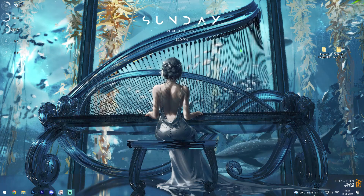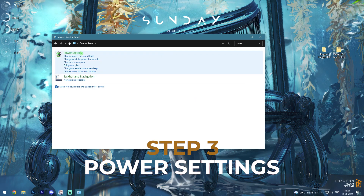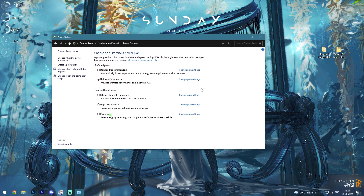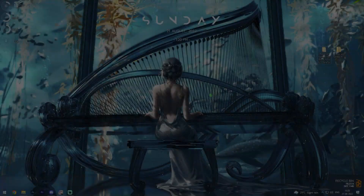Next, search for Control Panel and look for Power Options. This is a very crucial step — once you're here, click on High Performance or Ultimate Performance if you have it. Make sure to check 'Hide additional plans' for the best performance plans.